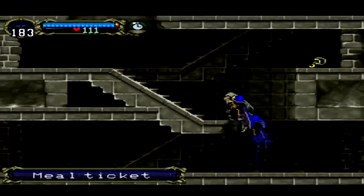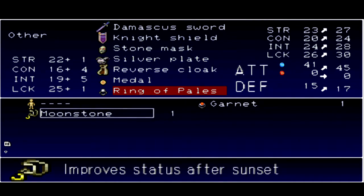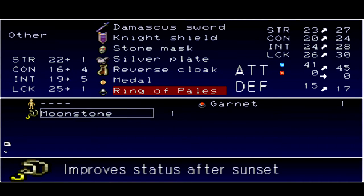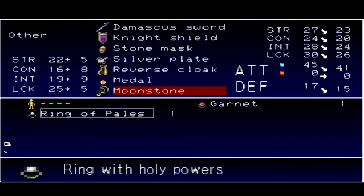Oh wait, that's not a meal ticket — it's a moonstone, completely different. Let's see what that does. It actually increases defense — pretty good, improves status after sunset. Well, isn't it nighttime already in the game the whole time? That seems like a good item to equip. Strangely enough if I equip it here it decreases my stats, but if I equip it here it increases them. So obviously ring of vails, sorry, you're out.